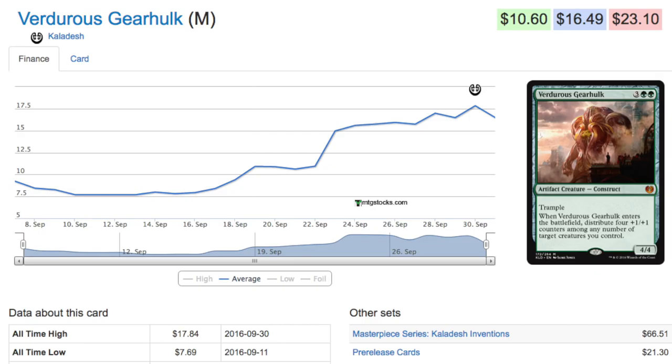It's also an artifact, which allows you to play it more easily. Now, green is a very interesting color for artifacts because artifact hate comes in green, so this kind of took me a little bit by surprise. Essentially at a minimum you get an 8/8 trample for five, which you can accelerate into. I like the card a ton.